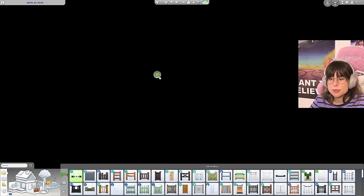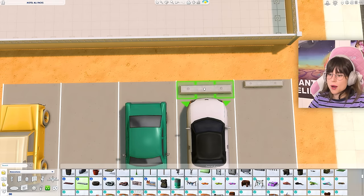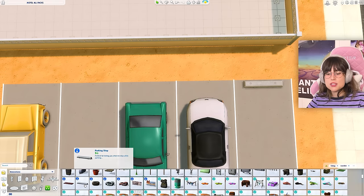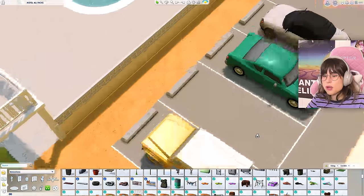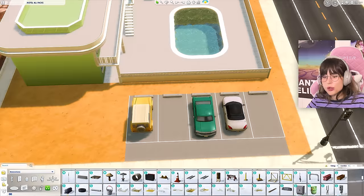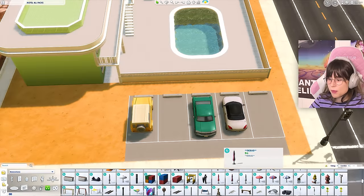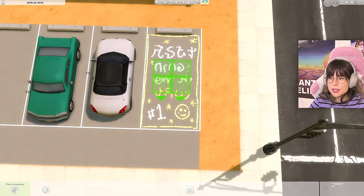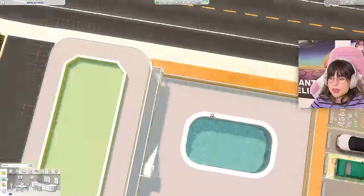My game either crashed or went to a black screen — I could still do stuff but it was strange. For parking ambiance I put up some lights from the StrangerVille pack. I also added parking spot markers from High School Years, and they look really cute.